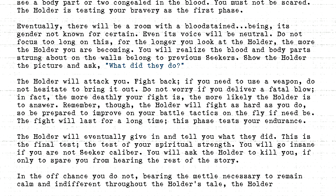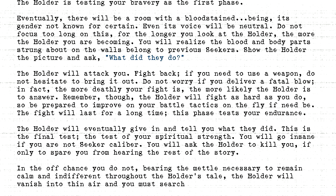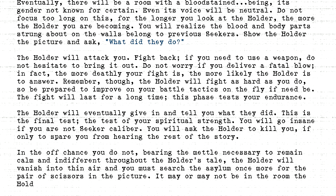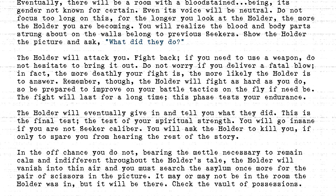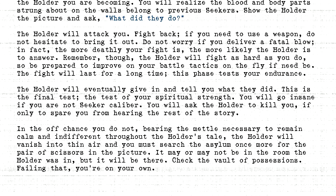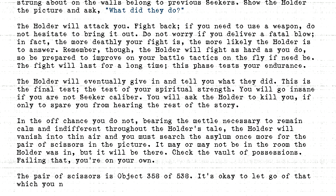The holder will vanish into thin air, and you must search the asylum once more for the pair of scissors in the picture. It may or may not be in the room the holder was in, but it will be there. Check the vault of possessions. Failing that, you're on your own. The pair of scissors is object 358 or 538. It's okay to let go of that which you no longer need.